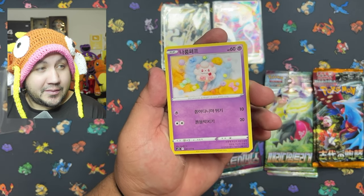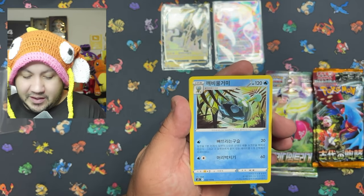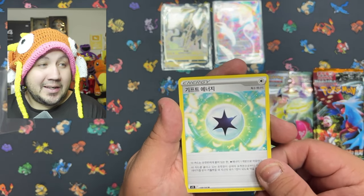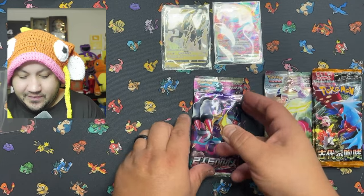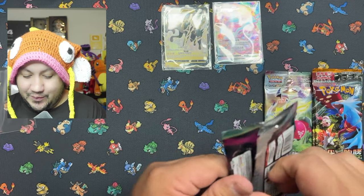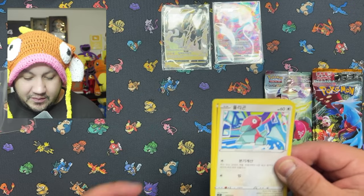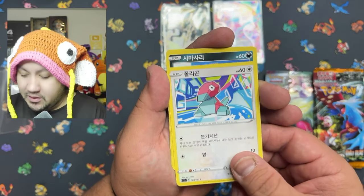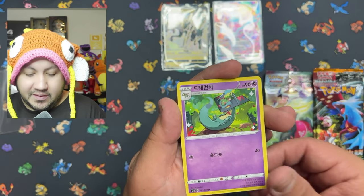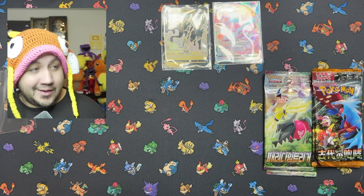I do have a couple of new sets coming on the way to open up, so definitely stay tuned if you guys like the newer sets. Or let me know if you guys want to see the older sets, because I do have some older sets like the Amazon Celebrations pack I haven't opened yet, and the Hidden Fates Charizard Back Box with 10 packs still to open. I do remember if you guys have watched — I opened up an Amazon pack that had Chilling Reign, and I ended up pulling a beautiful Moltres card, which I want to say was the second best card out of the set. I'll link that in the description below.